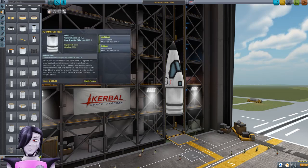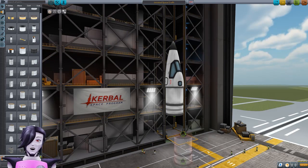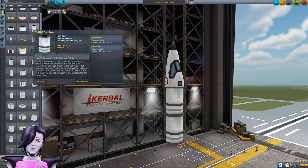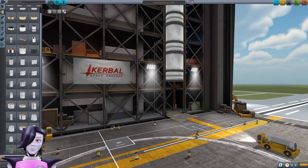This fits perfectly. How much is this weight? 2.25 tons. Look at fuel - 180 oxidizer. I don't know how much that really means because I don't know what I'm doing. Let's put, I guess, three of these, because I should have fuel. If I want to get out of space, I think it's kind of important here.